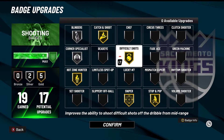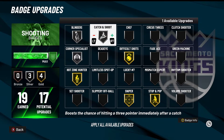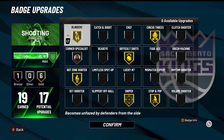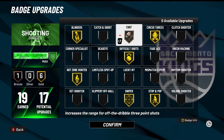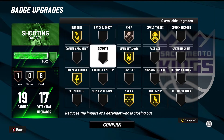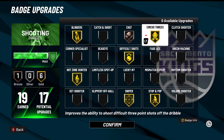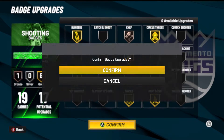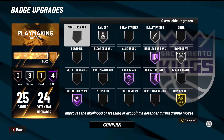I like to fade so I run difficult shots. I usually have circus threes on as well — I'll switch it up depending on who I'm playing with. Blinders is always good, dead eye, chef — if you guys want to copy my badges you definitely can. I showed the one finishing badge and I put posterizer on bronze. It doesn't really matter too much but I do get dunks with this build.